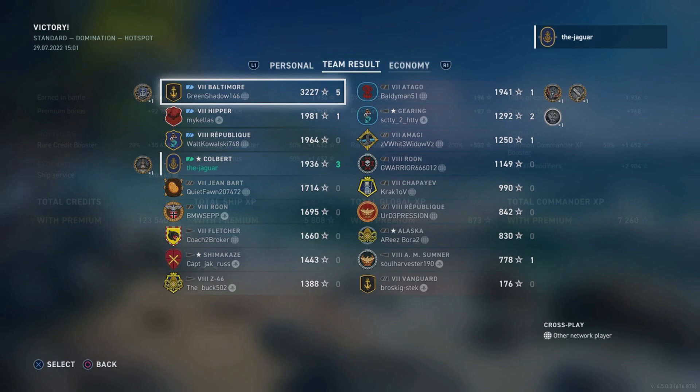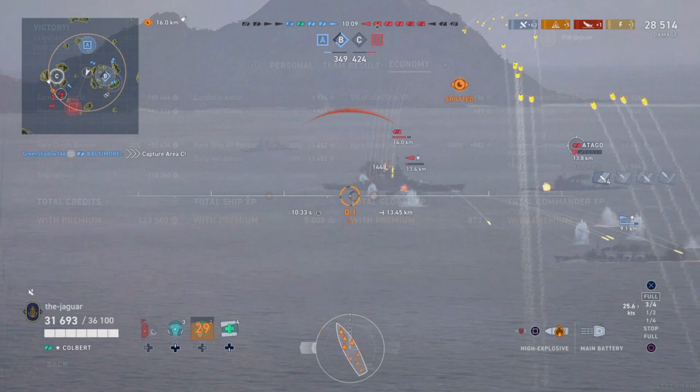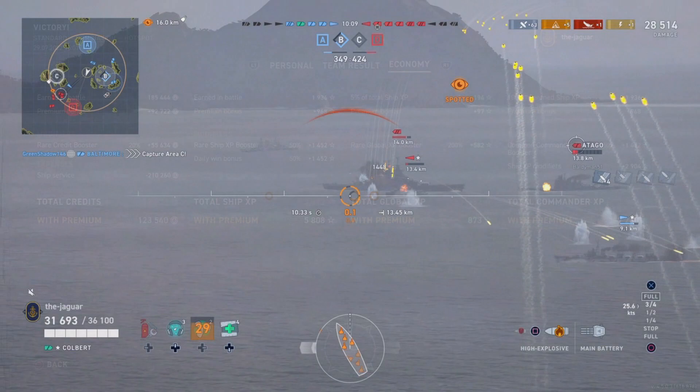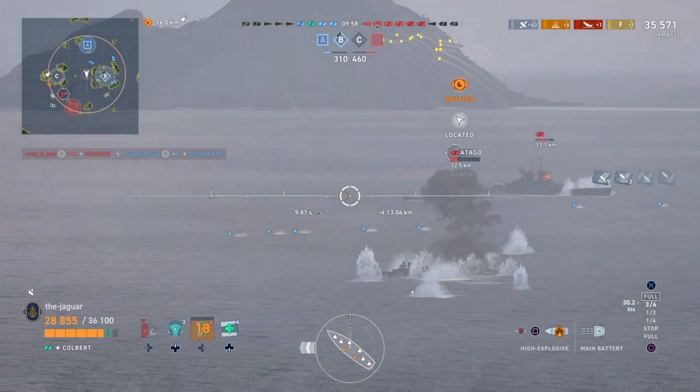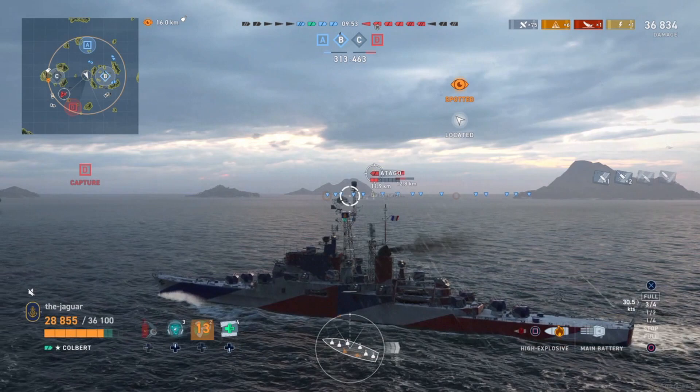We ended with 123,000 credits net on the economy tab — we did make some money. That's really why I like the Colbert: the combination of making the red team miss and burning down opponents is thrilling, and a real change of pace. Is the bureau project worth unlocking for 3,000 steel? Absolutely — I believe it is. This is the Jaguar; I'll see you on the high seas. Thanks for watching, and hit subscribe if you like it.